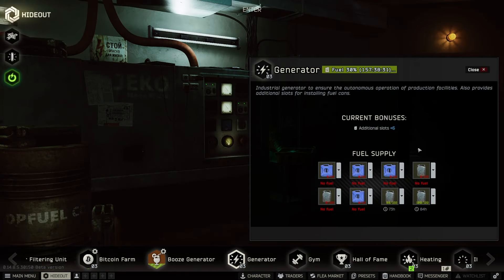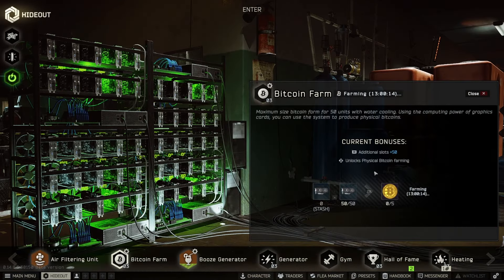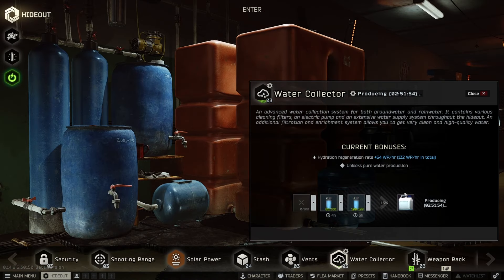I have eight total fuel slots here because with max hideout management it gives me an additional two, so if you don't have max hideout management you will only have six. Over here on the bitcoin farm, I just grabbed one — it takes a little over 13 hours to make one bitcoin. Another benefit of max hideout management is it gives me two more slots to hold bitcoins, so instead of three I now have five, which is a huge plus.